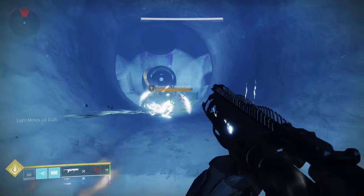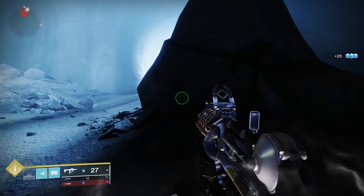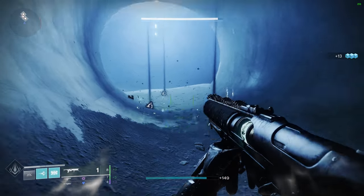Same thing for light motes — if you're in the light at the moment the Taken Knight dies, it will drop light motes. So you might need to hide behind cover to get into darkness. Try using a damage over time attack or weapon and find either your darkness or your light hiding spot while the knight dies. It's a good way to get the motes you want.